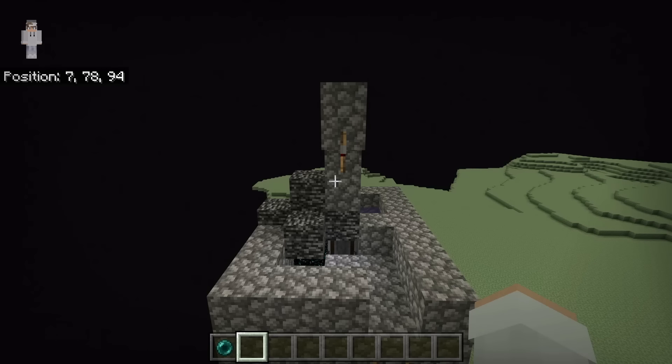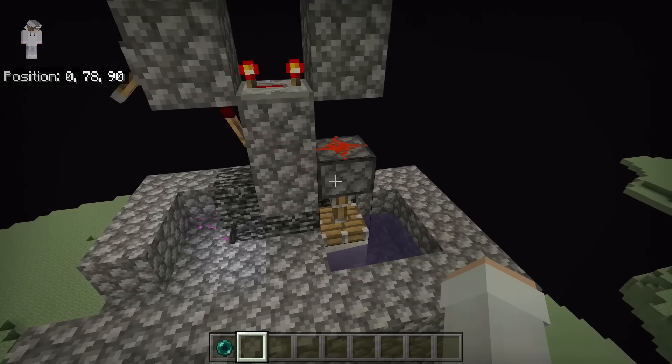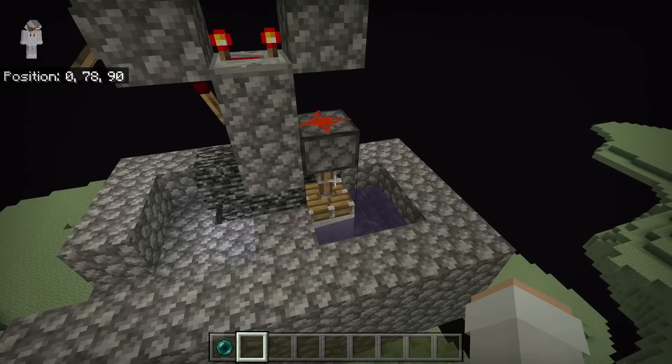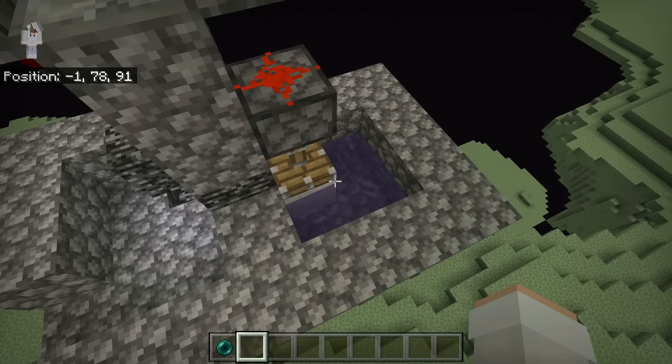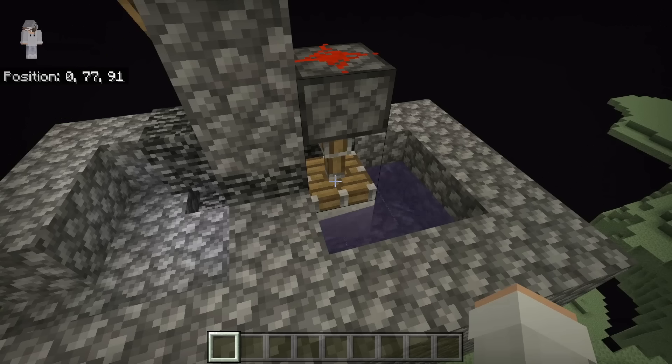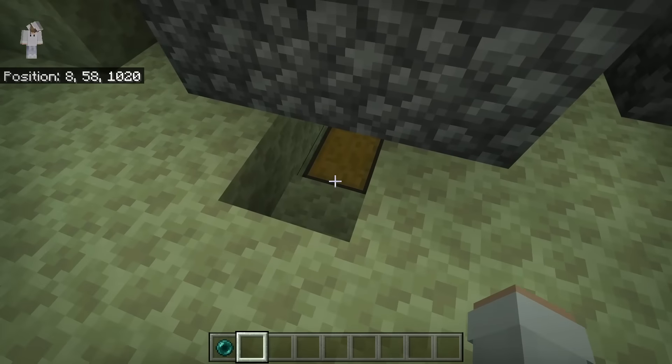How this Gravity Block Duper works is: whenever you flick that lever up, the redstone clock will get activated. The redstone clock will cause the sticky piston to pick up and drop the gravity block below it. By picking up and dropping the gravity block next to the End gateway, the gravity block can be duplicated. The water will then push the duplicated gravity block through the End gateway. Whenever you go to this side of the End gateway, the gravity blocks that get duplicated can be picked up by the hopper then funneled into the collection chest.